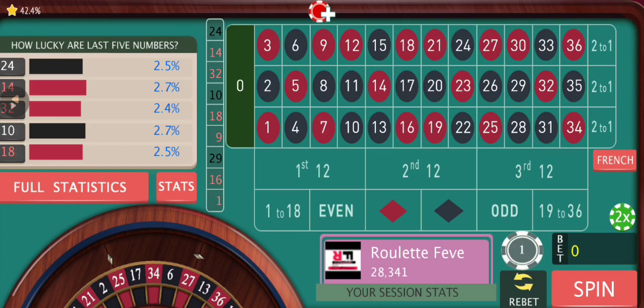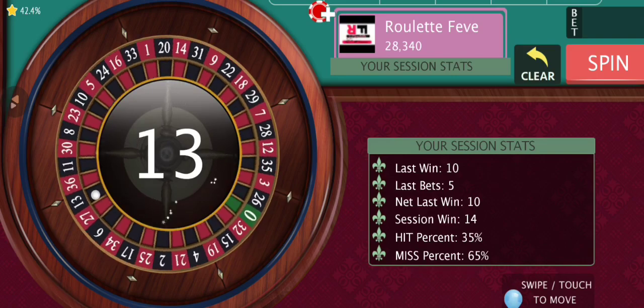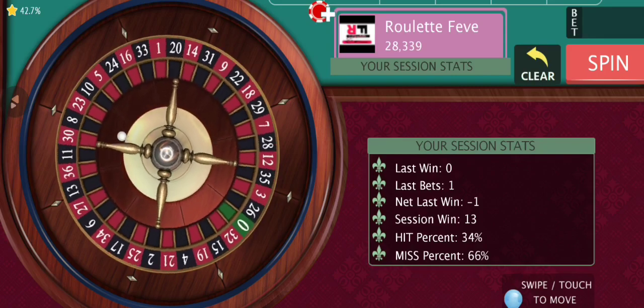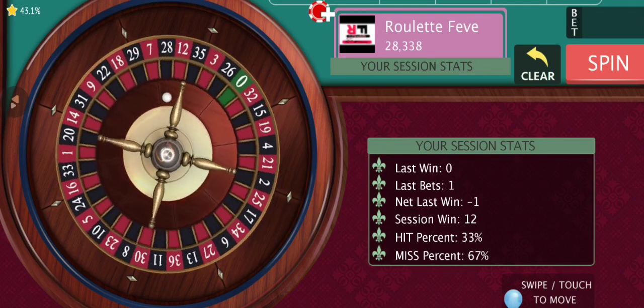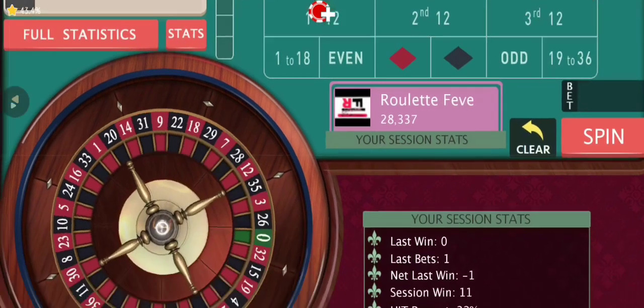We still have more progression after this so hang around — this is not the end. You need to know what to do if you face losses while playing with the dozens. We are going to use other outside bets too with certain progressions. This is the third step — now we're going to the fourth step. Let's see if we can get a win. We were up by 14, remember that.